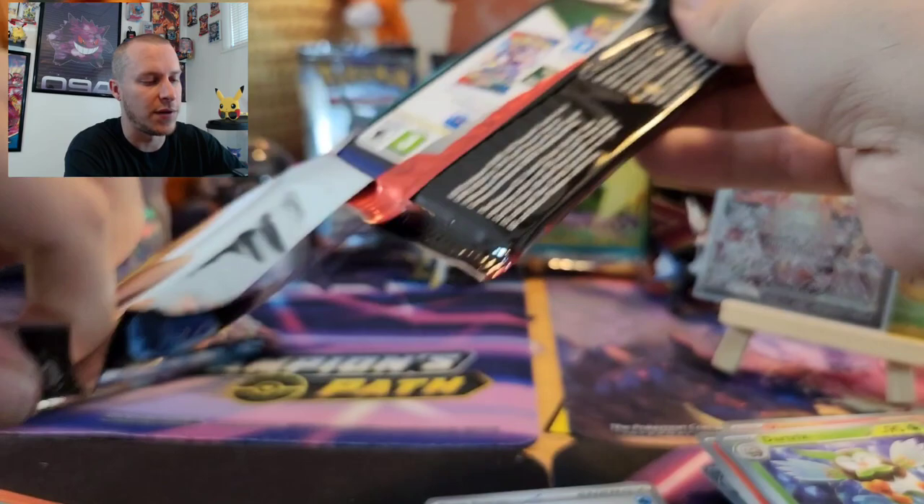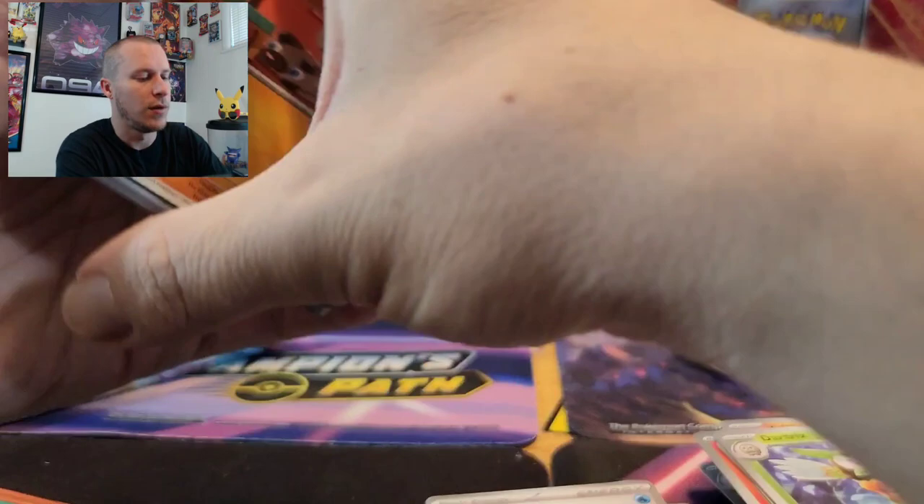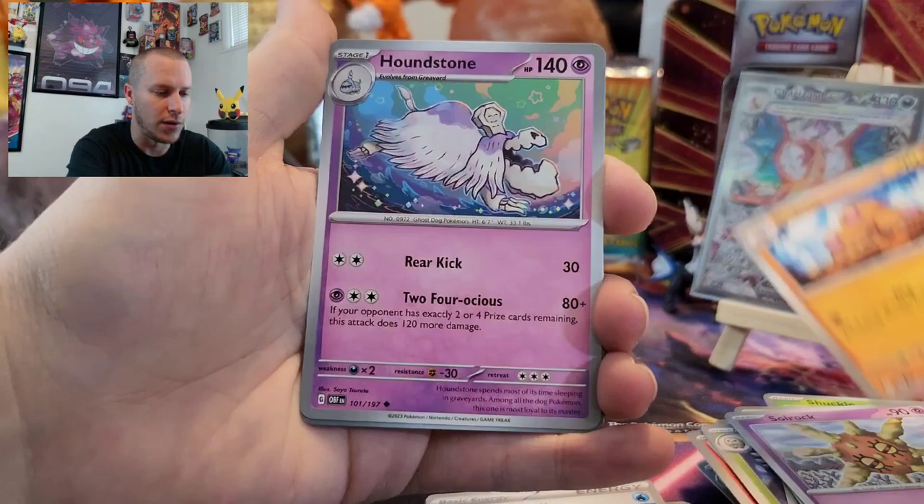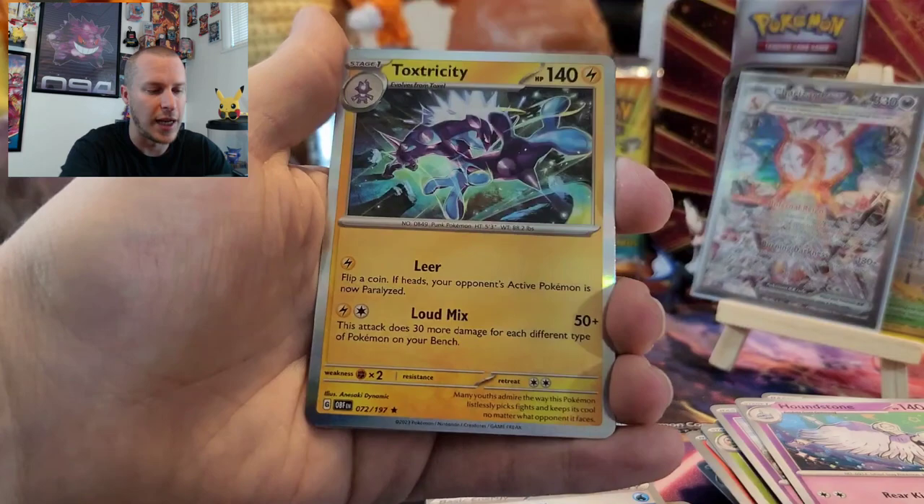We've got four packs left, so this video is already eight minutes — not bad. We've got a Rockruff, a Wugtrio, Shuckle, Bisharp, Solrock, Dugtrio, Houndstone, Reverse Vulpix, Reverse Salandit, and a Toxtricity Foil.